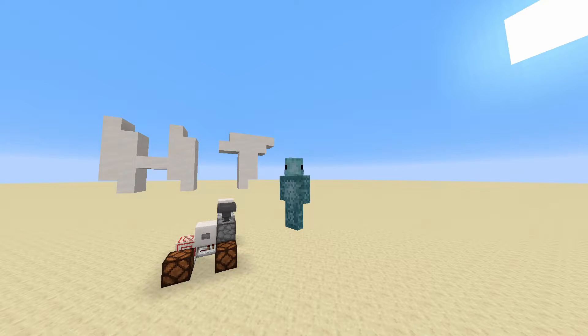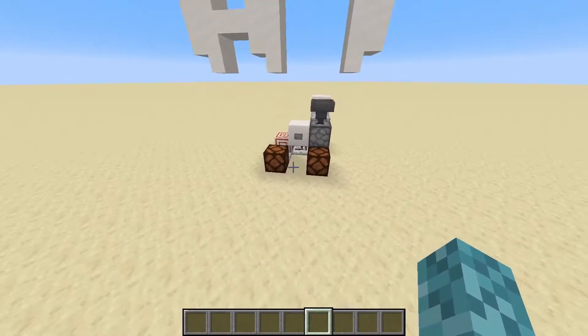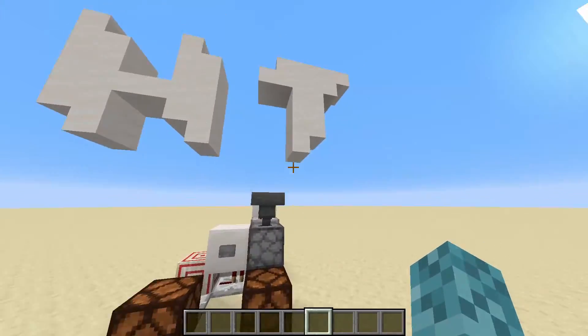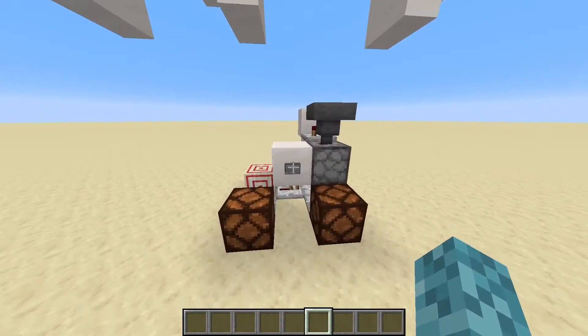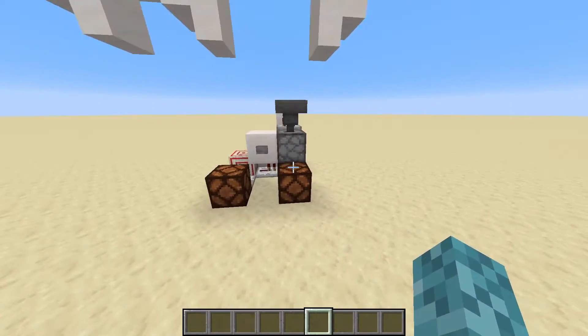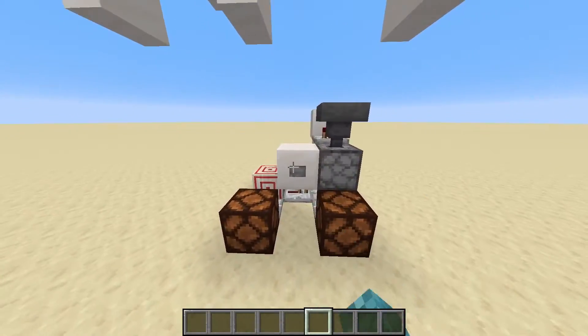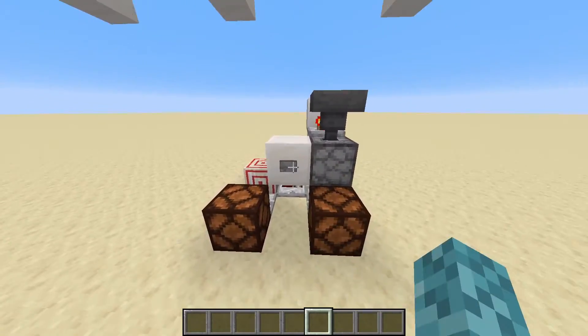Hello everybody, my name is Doomfish and in today's video I'm going to be showing you how you can make a coin flipping machine in Minecraft. This machine has two lights, each corresponding to heads or tails respectively. We can press this button and see a randomized output every time. There's a 50% chance to get the left and 50% to get the right — it's basically just a 50-50 randomizer with two different outputs.